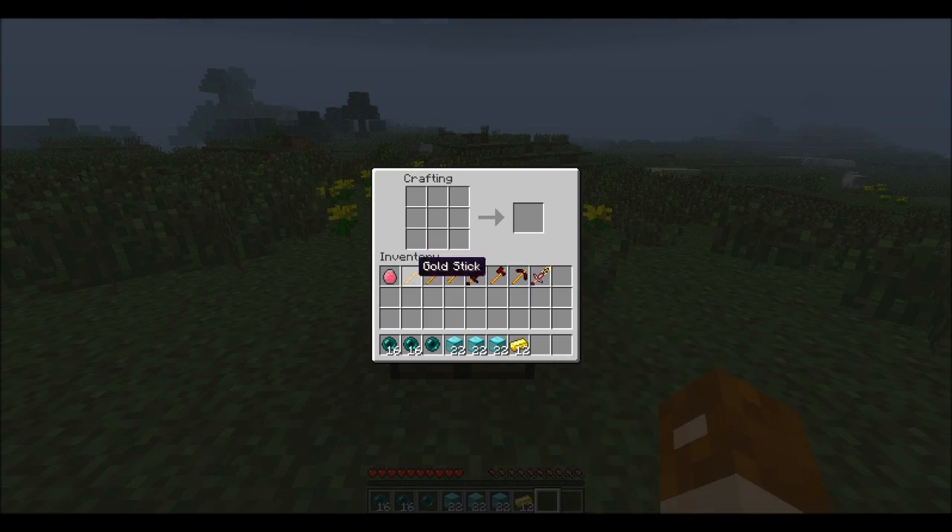First thing you need to do is craft Destiny Gems or gold sticks. Gold sticks require three gold ingots arranged like so. To craft Destiny Gems it's a really expensive recipe, but all these items have at least a thousand uses up to a hundred thousand uses, so it's worth it. Plunk all these down like this — you don't have to arrange them differently, just follow this recipe.